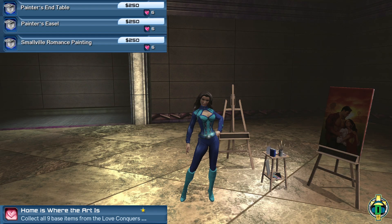Moving on to the Painter's End Table, which you can see in the middle, the Painter's Easel on the left-hand side by my character, and then the Smallville Romance Painting on the outside. Again, all of these are six hearts apiece.